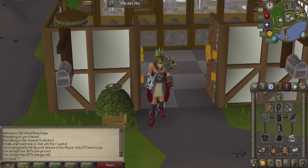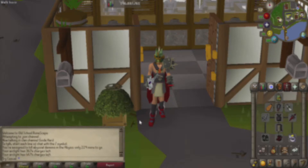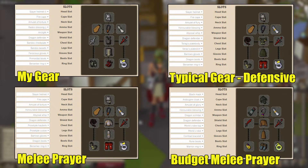Whenever you're fighting Abyssal Demons, you generally want to go with melee as your attack style. It's not really possible to safe spot them because they can teleport you and they can teleport themselves around kind of randomly. Since my account has higher combat levels, I'm basically just gonna take the best strength gear I have access to. I'll throw down a few options on screen so you can pick whatever you'd want.